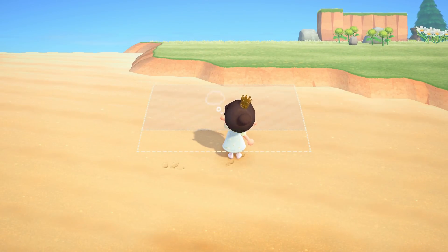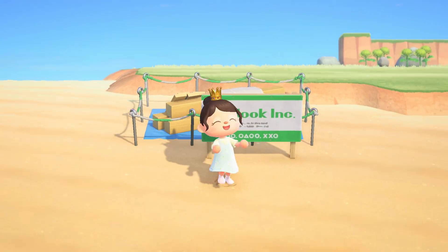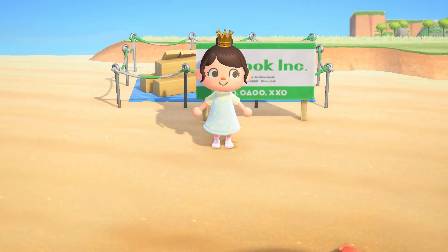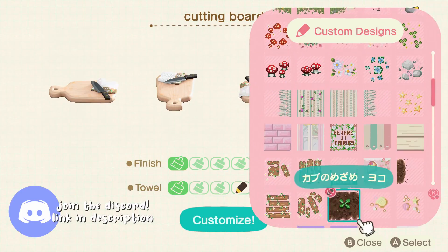The first thing I had to do was place Audie's house on the beach. I chose this area near the pier on my island so that we would have a bigger space to work with. I also thought it would be cute because Audie could go on the pier and read or hang out with friends there too.